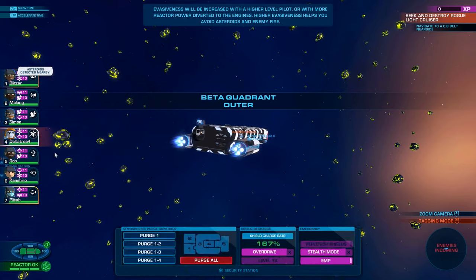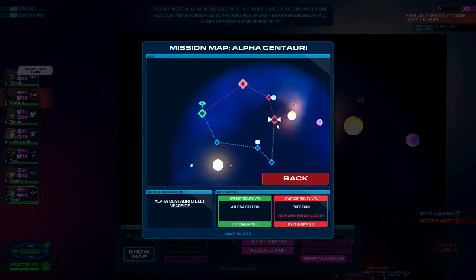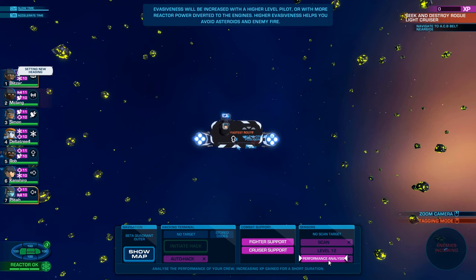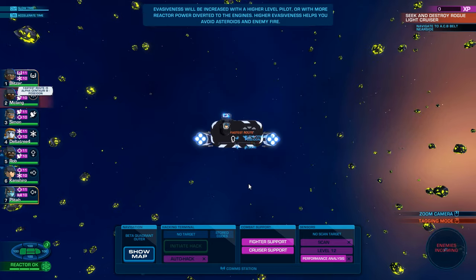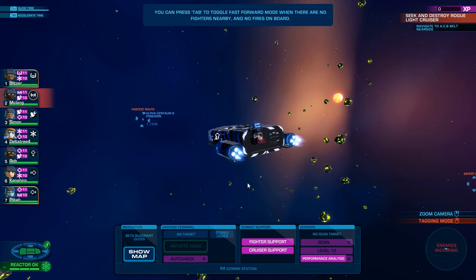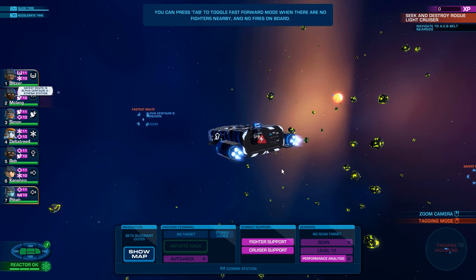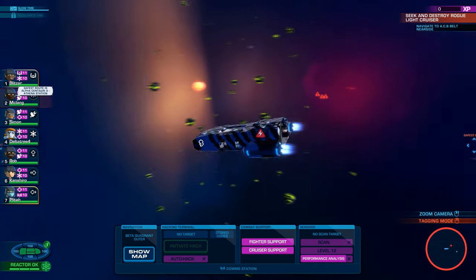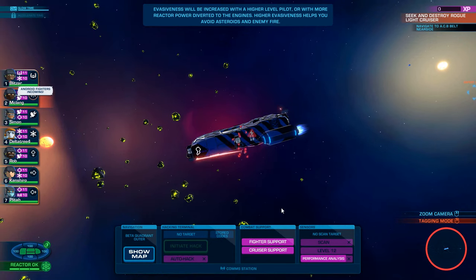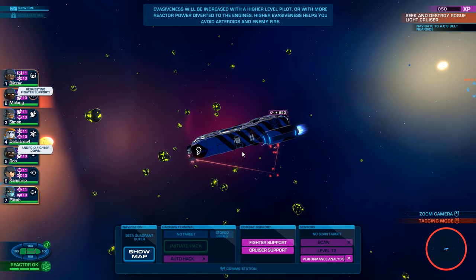Let's check the map. We're going to use performance analysis here. It might not quite be ready by the time we get to the objective, but that's all right. We're going to take a while to take out all the systems of the enemy cruiser. Performance analysis — yes. And some fighter support, why not?